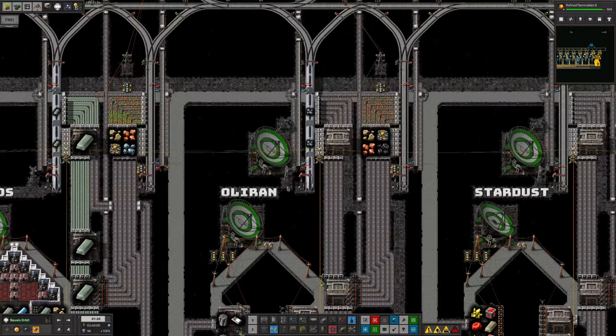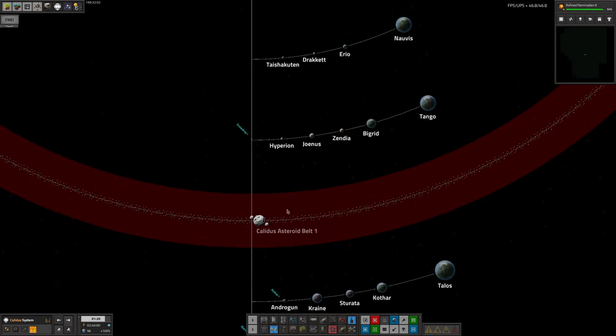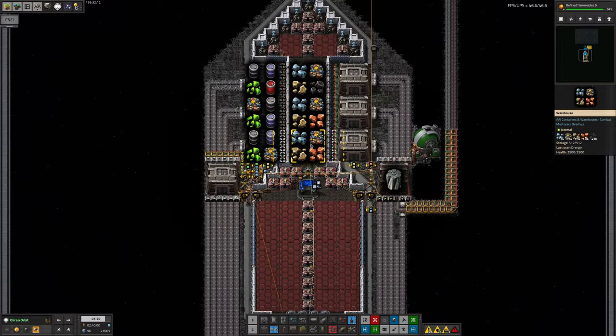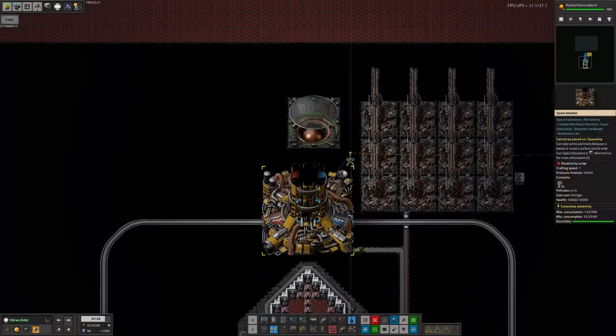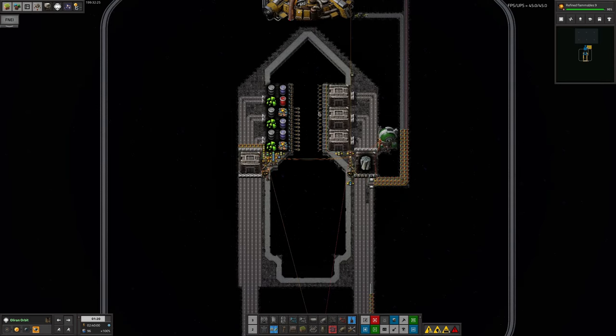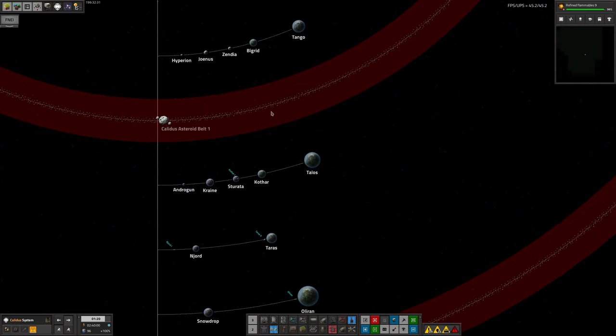We've now gone in and fixed all of that. Looking out in space, the Olyran ship has arrived in Olyran orbit and is filling back up again. We've got a very nearly full spaceship - we just needed to wait for the train to come up one more time to top it off. The ship has now left; there were four stacks missing from the top warehouse but that's considered close enough. The spaceship is on its way back to Norbit and we'll be able to unload all that iron ore and start smelting through it.